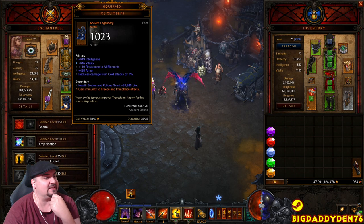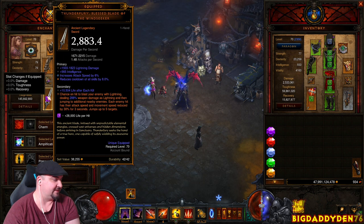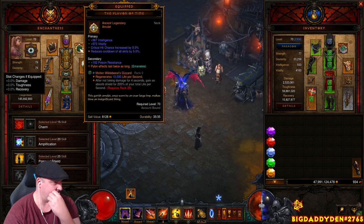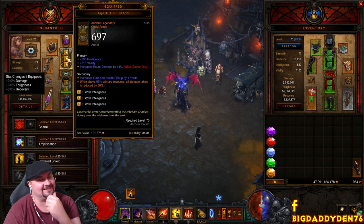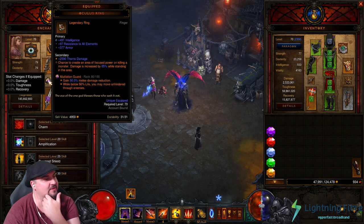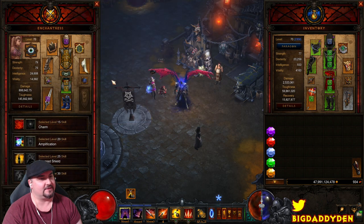For T16 I switch to Cain's set. Thunderfury procs via Wailing Bell Ring for a stun which interrupts the rift guardian from attacking, and I use an Amethyst in the weapon for life on hit if playing a pet build. Wild Card Ring with Srca Alteration for damage reduction, Mutilation Guard gem, Stone Gauntlets with Ice Climbers so pets stay alive, Oculus Ring for pools of power, Homing Pads for teleport damage reduction - great for hardcore. Blind Faith procs blind on the rift guardian which is really good.